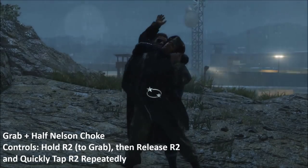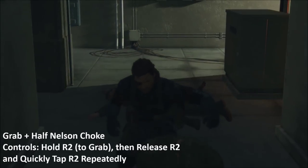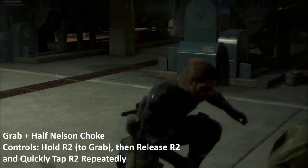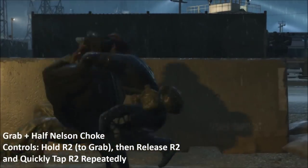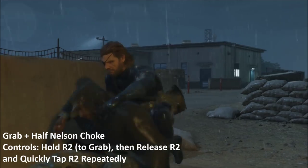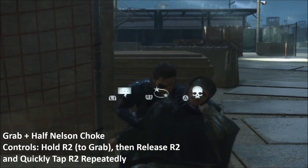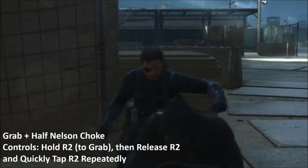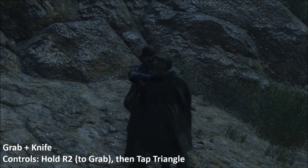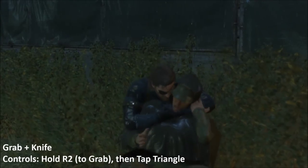Repeatedly tap R2 to choke the enemy, rendering them unconscious. The choke will leave the enemy knocked out for 4 minutes, making it equally powerful to attacks that do wall damage. Thanks to the versatility of the grab, this move can be done in a wide number of situations while standing or crouching. Alternatively, you can kill your enemy using a knife — while holding someone, press the triangle button to stab them.